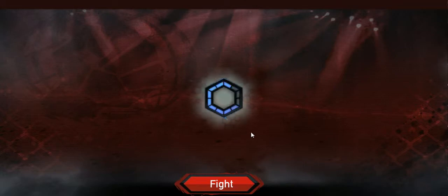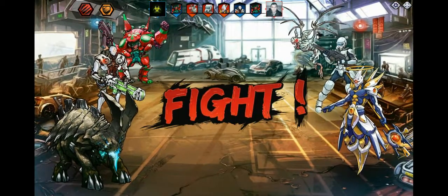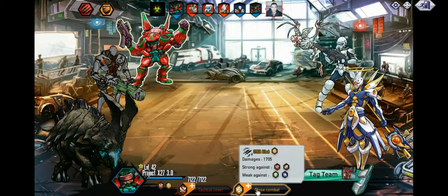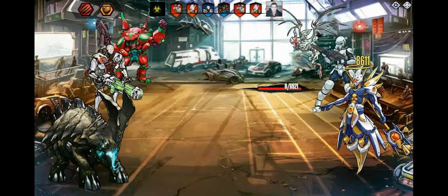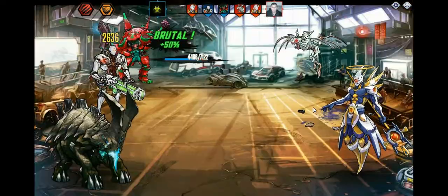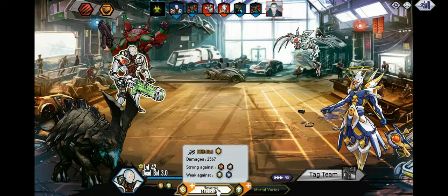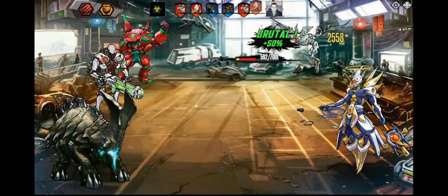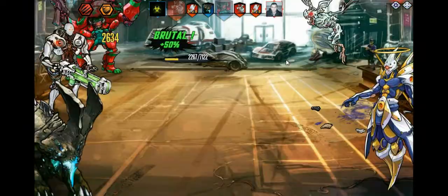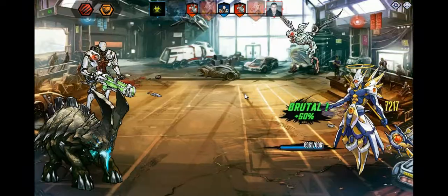Take down the one in the middle — it really doesn't matter who we take down because we're gonna be able to take down all of them. Put some damage into the bat, now let's continue attacking the bat to get it out of the way first. Actually, we should be able to one-shot the guy at the end with this one — it's for 72, yeah, 7200.